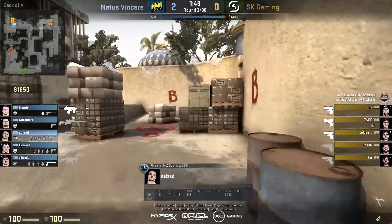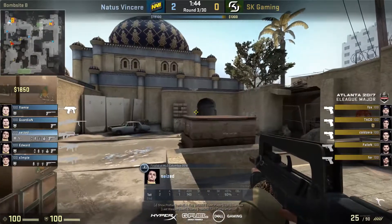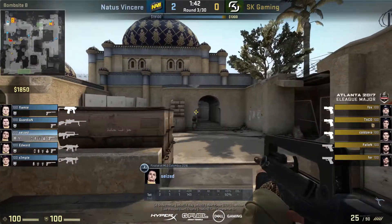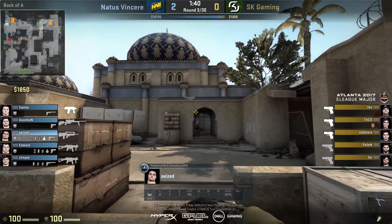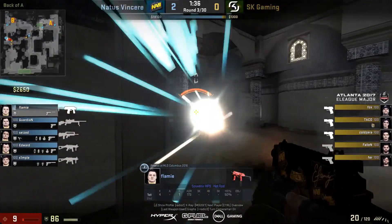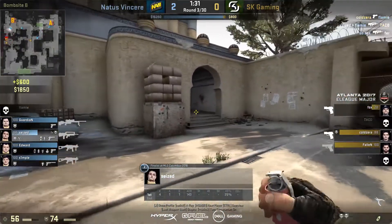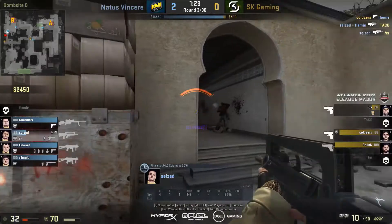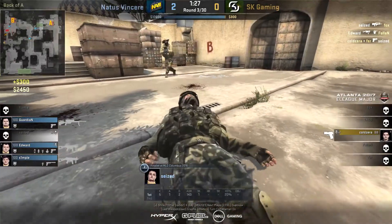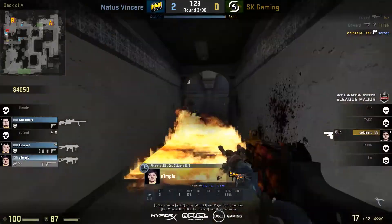Now we'll look at it from the player's perspective. Seized goes towards the back flat area and sets up for the flashbang, making sure no one is pushing whilst doing this. He throws the flash in and Flamie turns in — they're all blind apart from coldzera, who actually makes the right play of swinging out wide as the one who's not blind. If cold hadn't done that, Flamie would have been able to get more kills. But it still works out anyway, as you can see them cleaning up.